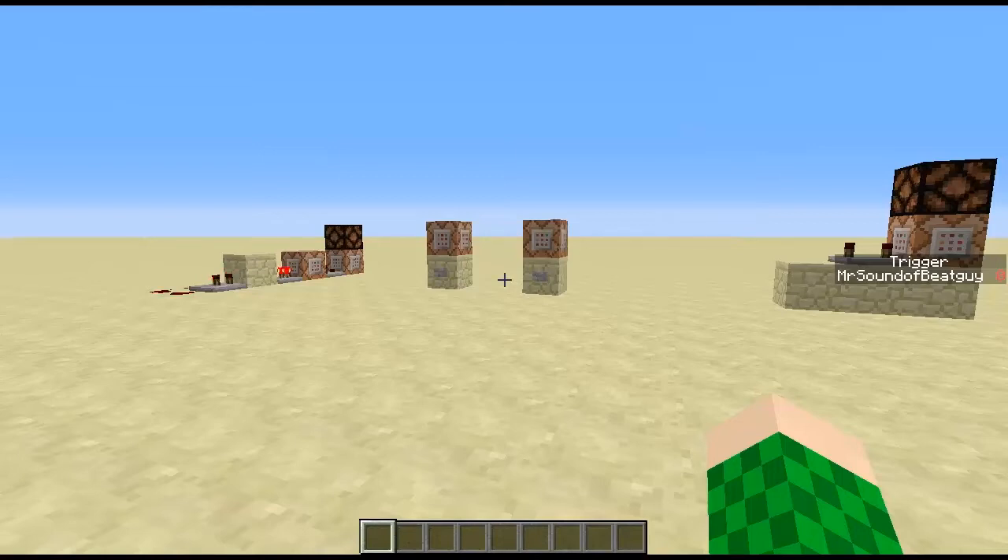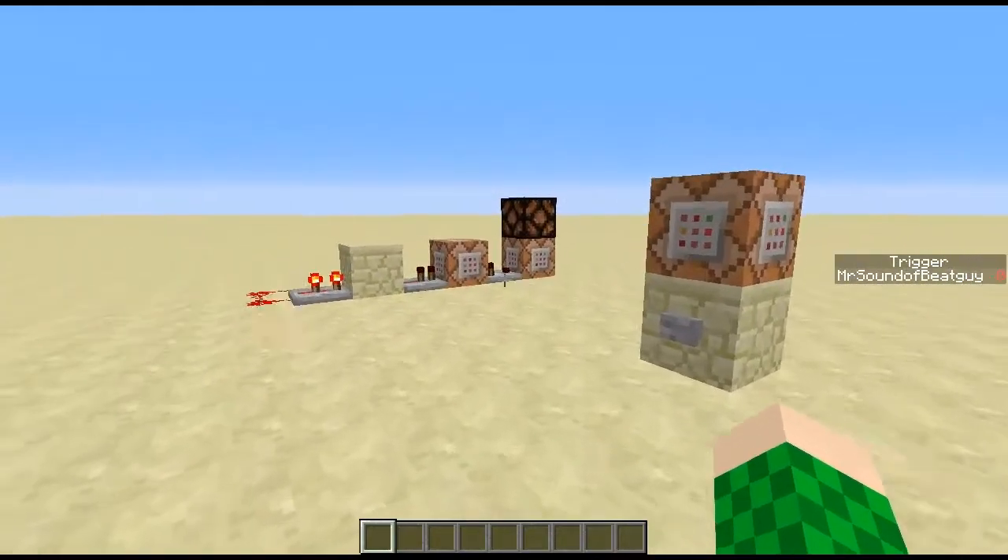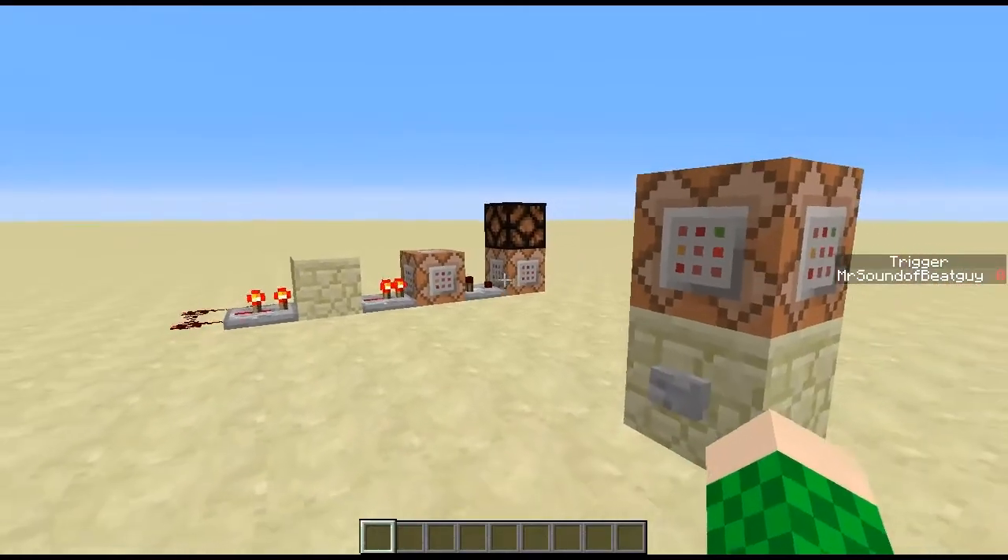Hello there guys, today I'm in the 1.8 snapshots for Minecraft and I've been working on some designs for wireless redstone. As you can tell, they both use command blocks, but let's just get straight on with the first one.